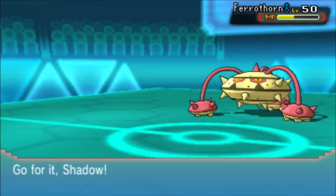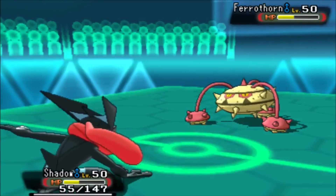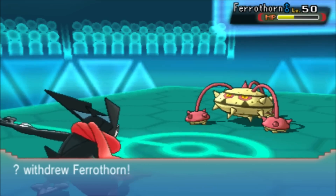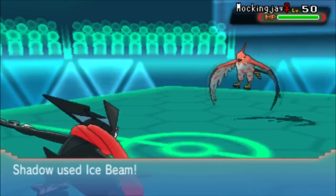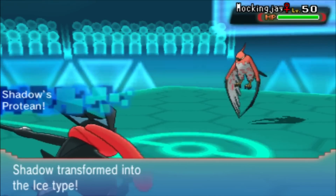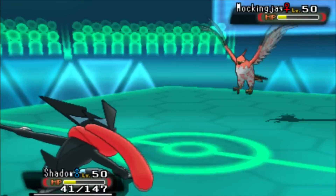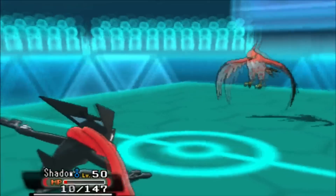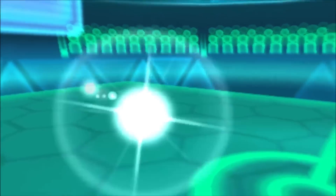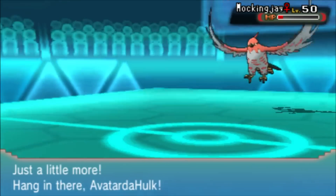I only have Stealth Rocks on my side, and Rocks only affects Talonflame on my team - that's really annoying because now I can't bring out Talonflame to take a hit. Talonflame is actually the tankiest thing on my team since most EVs are in HP, with a couple in Speed just to outspeed some things at low speed levels to get priority Brave Bird. He goes for Brave Bird, and I'm hoping the recoil damage takes him out since I don't have much other priority on Talonflame.